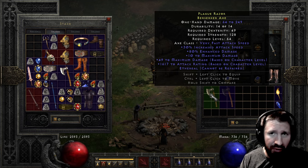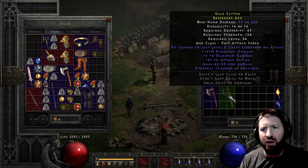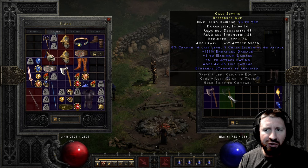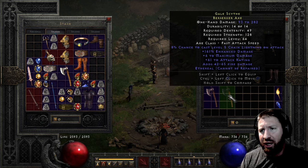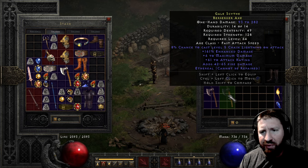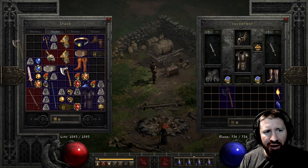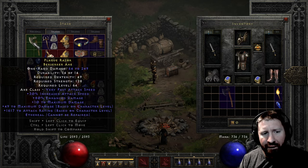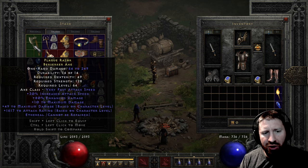I think I'm going to use the SOJ recipe to put a socket in a rare item - I believe there's a recipe for that. And then Gale Scythe as well: 93 to 282 damage, 8% chance to cast level 5 chain lightning on attack - so you get some style points there - 161% enhanced damage, 6 to maximum damage, 61 to attack rating, some fire damage. So it's decent. But yeah this one is actually pretty cool right here. I'll socket that thing - probably put a Zod in there.